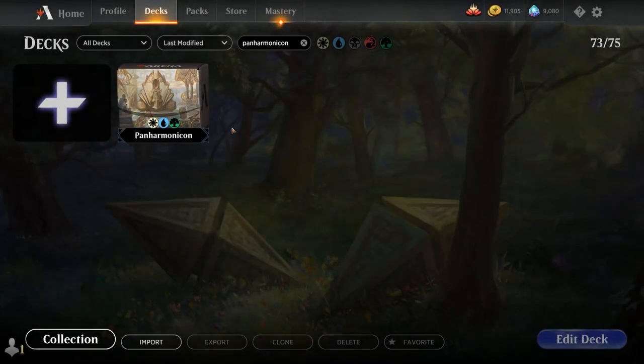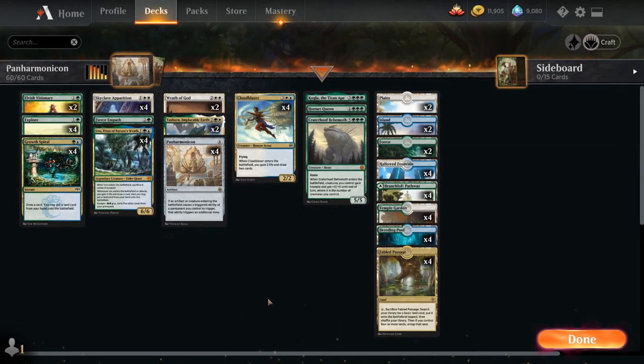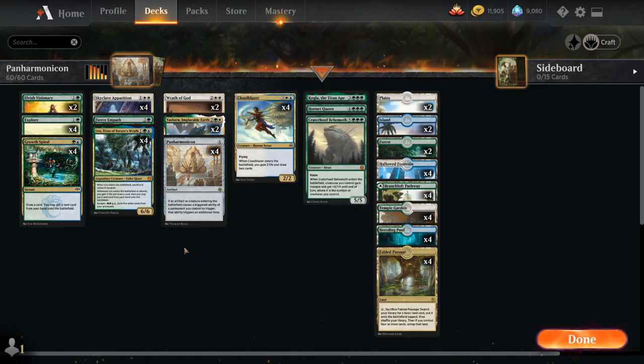Hello and welcome to another Historic gameplay video. Today we're taking a look at a banned Panharmonicon deck, as voted on by my supporters on Patreon. The centerpiece of the deck is the namesake artifact, a 4-mana rare from Kaladesh Remastered. If an artifact or creature entering the battlefield causes a triggered ability of a permanent we control to trigger, that ability triggers an additional time. For this decklist, it means creatures with ETB effects will trigger that effect an additional time, and there's no shortage of ETB effects in the deck.